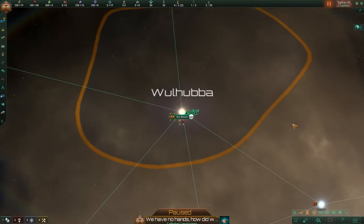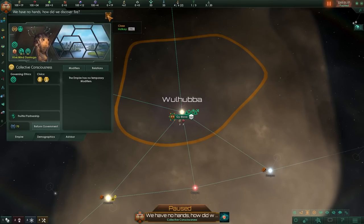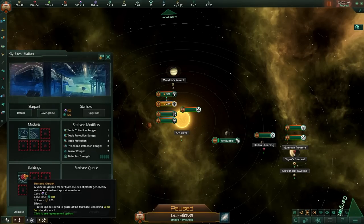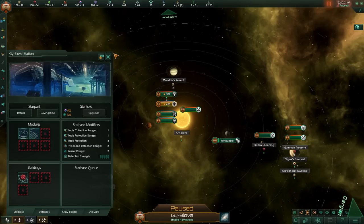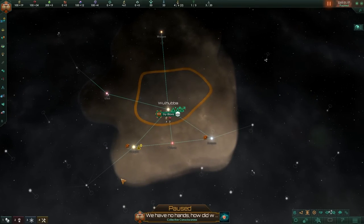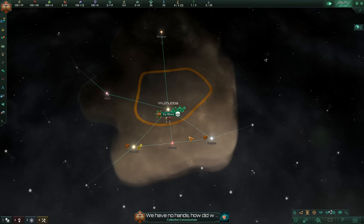We have a bit of a weird game on our hands. As mentioned, our empire of choice is 'How Did We Discover Fire.' We have this weird new module on the starbase — the Starseed Garden — which basically lures space fauna to graze the starbase and then collects seed pods that can be deployed all over the galaxy. That luring part is where the real fun begins, especially with Cordyceptic Drones, because they'll just come to us.